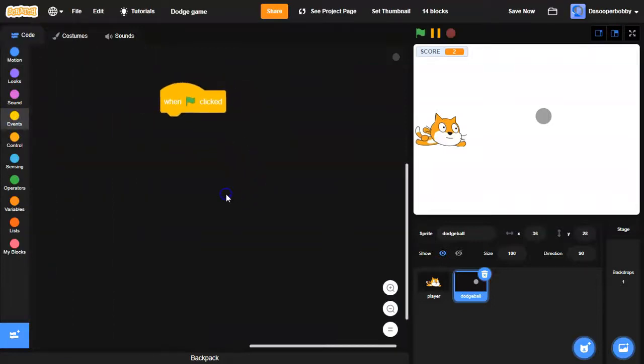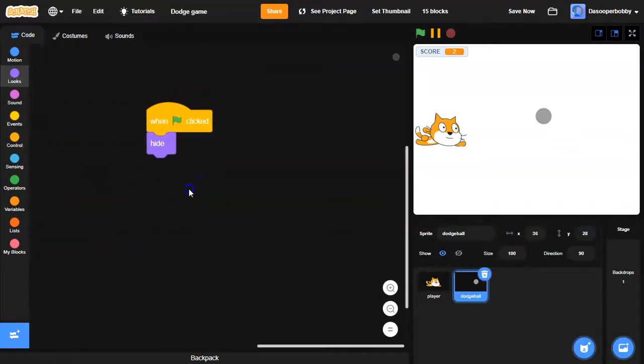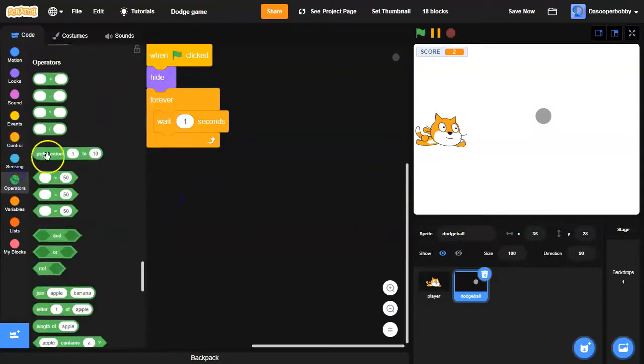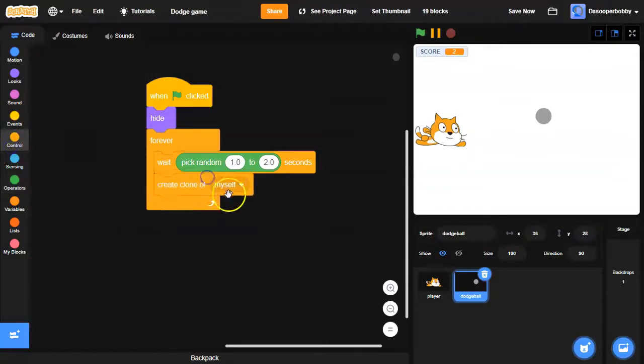Inside the code I'm going to drag a 'when green flag clicked' and start creating clones. I need to hide it, so go to Looks and drag a 'hide', then go to Control and drag a forever loop, wait a random time — pick random 1.0 to 2.0 — and create a clone of myself.